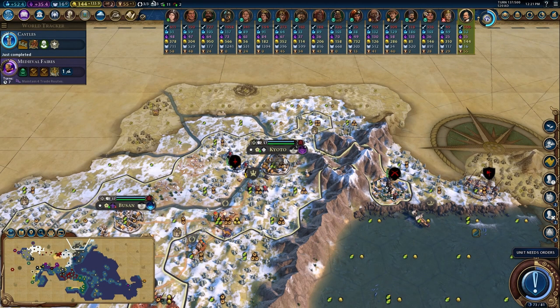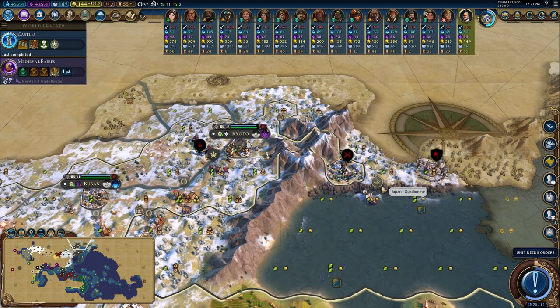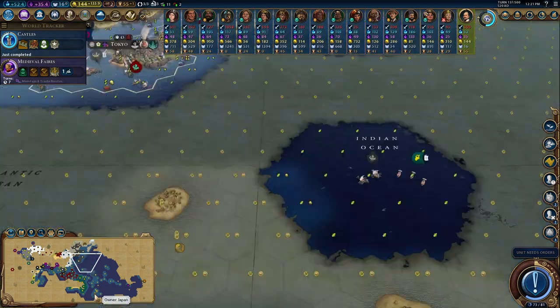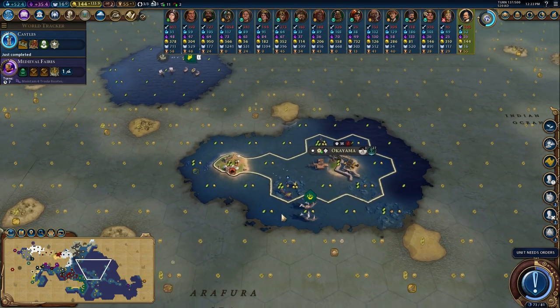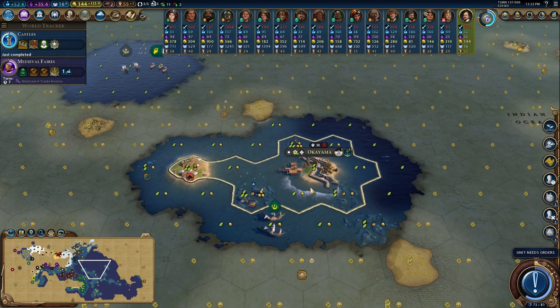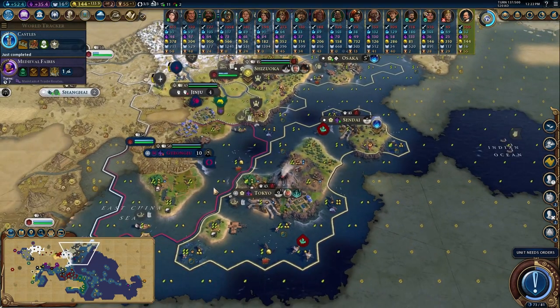Jinju flipped due to loyalty - it's now free and I'm going to end up taking it. I don't feel bad at all because they declared war on me. Up north, Kyoto barely survived a barbarian invasion and it looks like the barbarian issues won't stop for a while. I've got a quadrireme dealing with the new encampment on the east and an archer in the city, so they'll be okay. Finally got some pretty good settles down here - stuff in New Zealand and another settle in the Indonesian archipelago which secured me some niter. Thanks for watching, like and subscribe so I can afford Windows 11 - see you in the next one, peace!